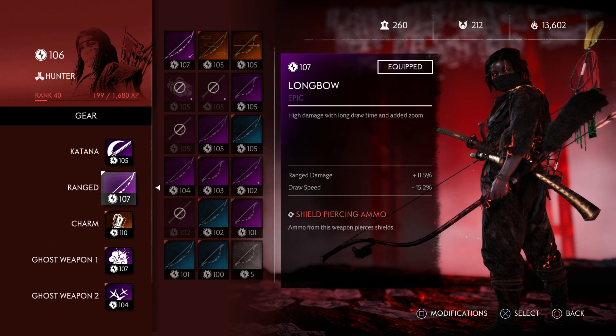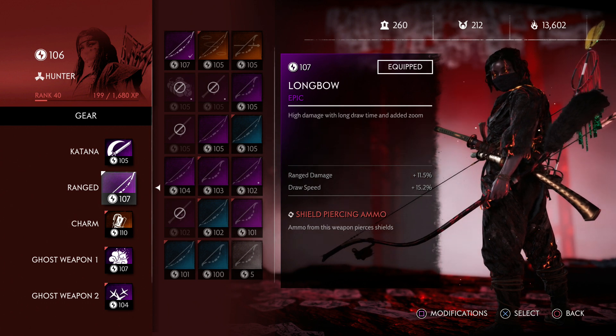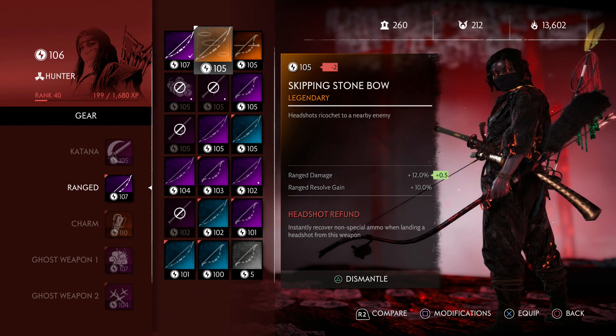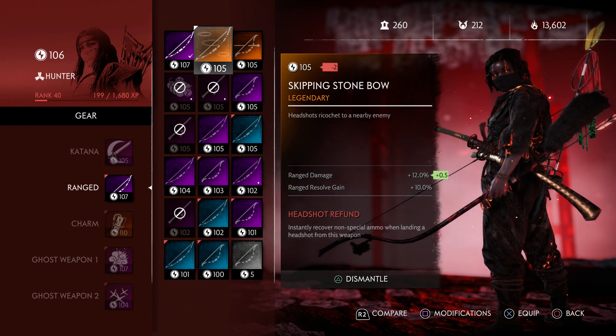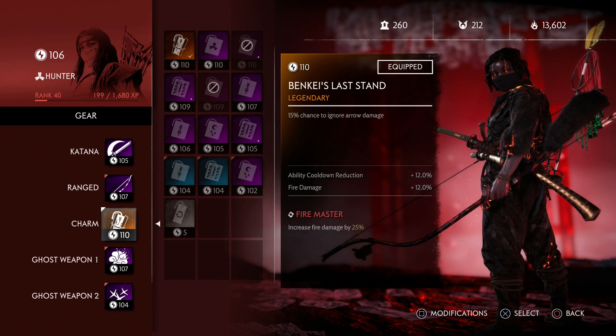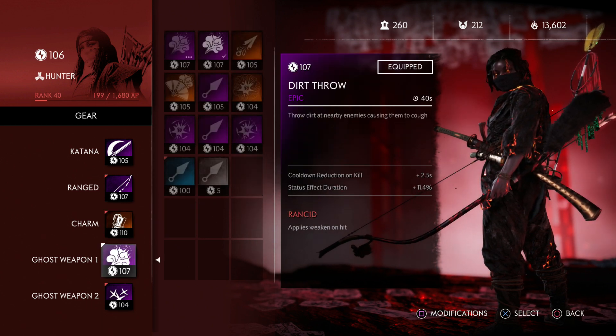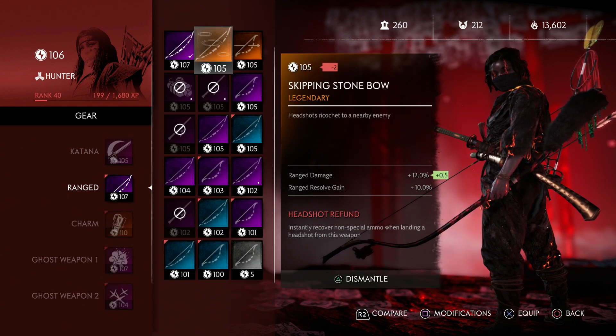Oh my god — I got the longbow! I got the longbow! You can tell because of the red indicator on the square there — that means it's brand new. I did get the longbow and that is epic! This is something I wanted so much, because this thing is a beast: headshots ricochet to nearby enemies, and this works with the ultimate as well. I'm maxed out on bows. I got some charms, I got a purple, but no other legendaries — but I finally got the longbow!